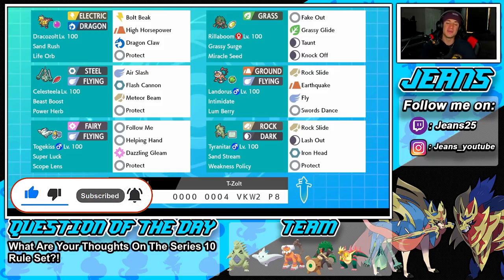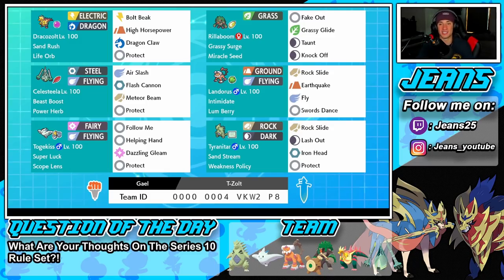This team was sent in by my main man Gale — thank you so much for dropping the team in my Instagram DMs. Shout out to Gale for being a longtime viewer and always supporting me as a content creator. Getting started with this team: in the top left corner we have Draco's Zolt with sand rush, so we double our speed in the sandstorm, and a life orb to get more damage with every move.